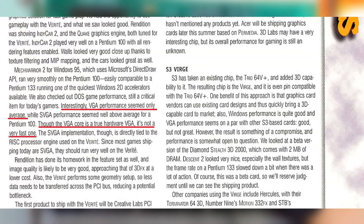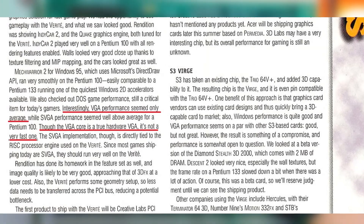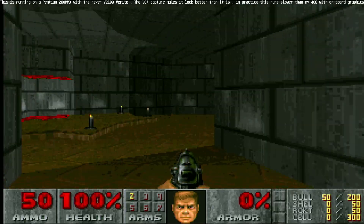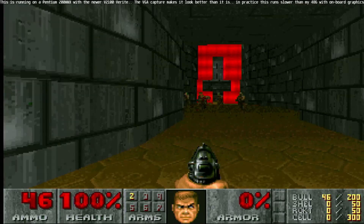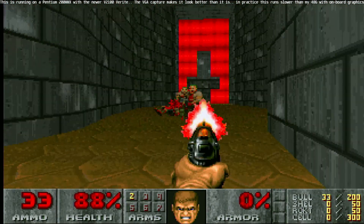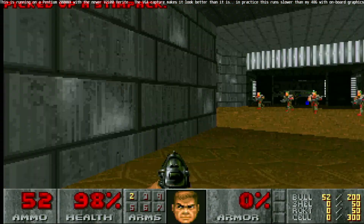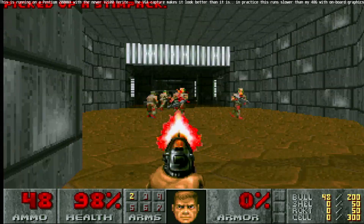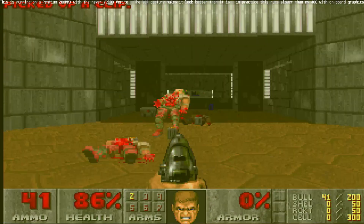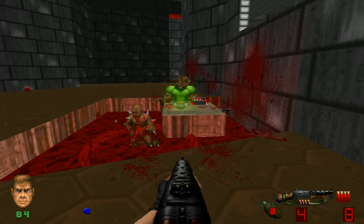While its SVGA or VESA modes ran quite well and would later be improved upon further by driver updates, the VGA performance was dismal, and games such as Doom would run so badly as to be unplayable even on machines with very fast CPUs. This oversight caused a lot of resentment from people trying to use their new graphics cards for older DOS games. I guess the people at Rendition thought nobody would still be playing Doom in 1997 — little did they know we'd still be playing Doom in 2021.